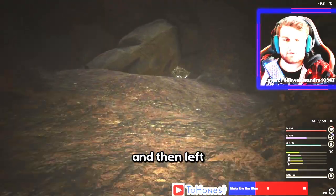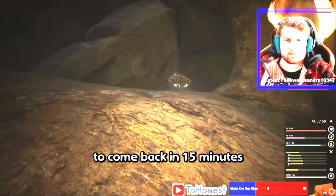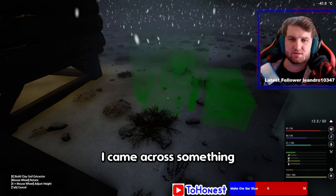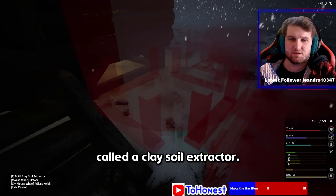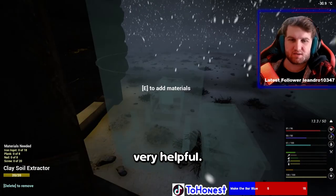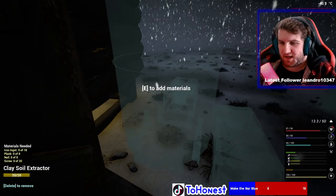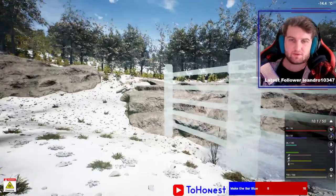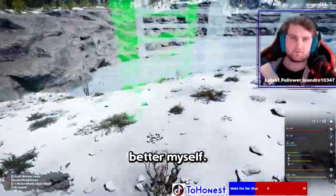I turned on the power and left to come back in 15 minutes because this was going to take a while. I came across something called a clay soil extractor, which I really wanted to build as it would be very helpful. It needed 18 iron ignits, 8 planks, 8 nails, and 20 screws.